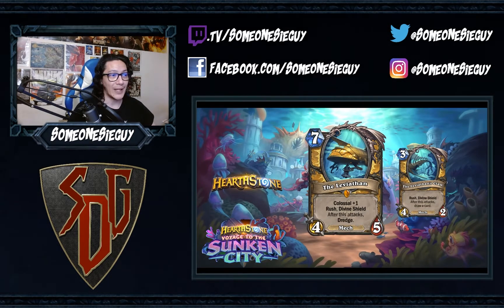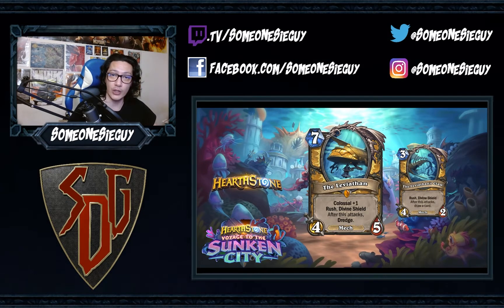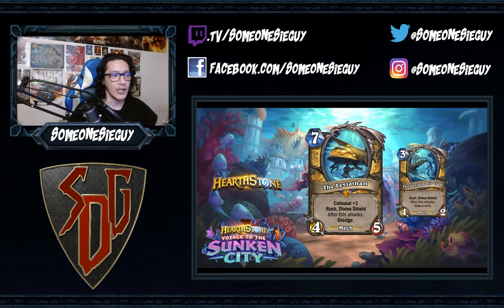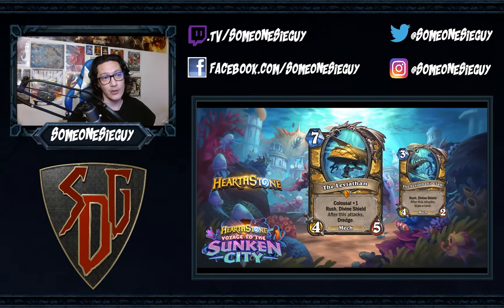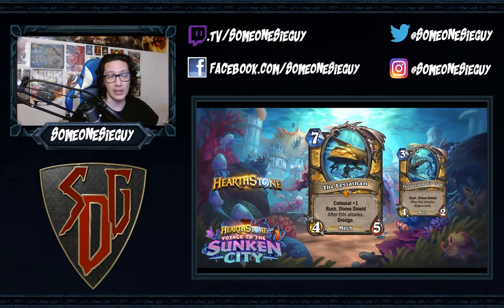Lastly we have the new colossal minion, The Leviathan — a seven mana four-five mech for Paladin. It has rush and divine shield, and after this attacks, dredge — you look at the bottom three cards of your deck and put one at the top. It also summons The Leviathan's Claw, a three mana four-two with rush and divine shield; after this attacks, draw a card. These combo together: attack with The Leviathan first, dredge and put one of those cards on top of your deck, then use The Leviathan's Claw to draw that card.